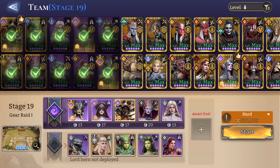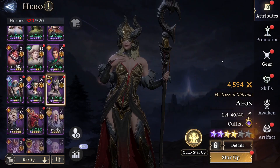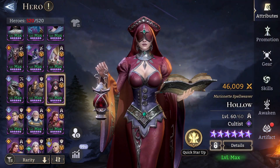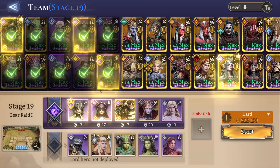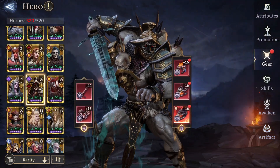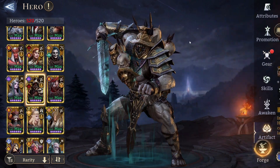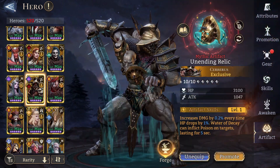Before we start, I want to showcase the gear first because this is important. Aeon is naked — no gear, no nothing. Then we have Polo, just for Raid to Gen. And then Cerberus in the same set that you've seen in other videos, and then his exclusive relic.